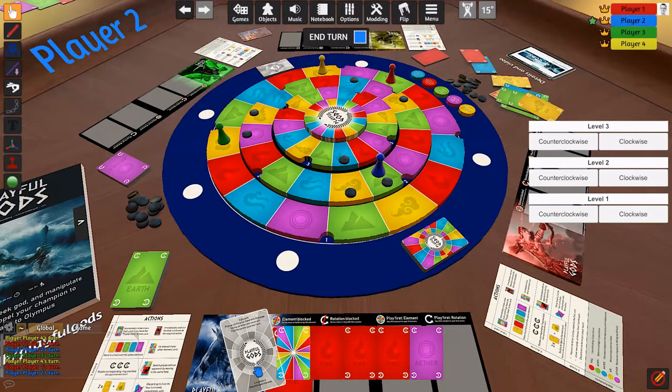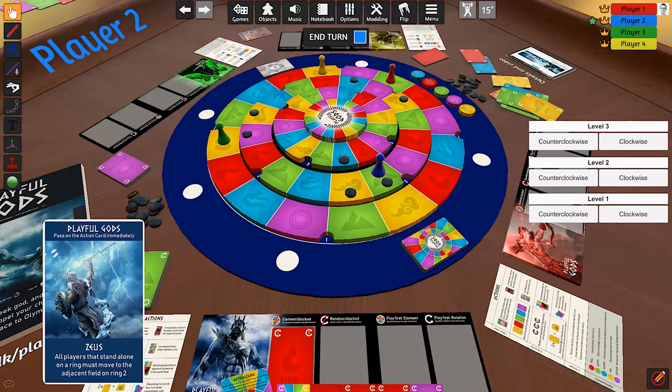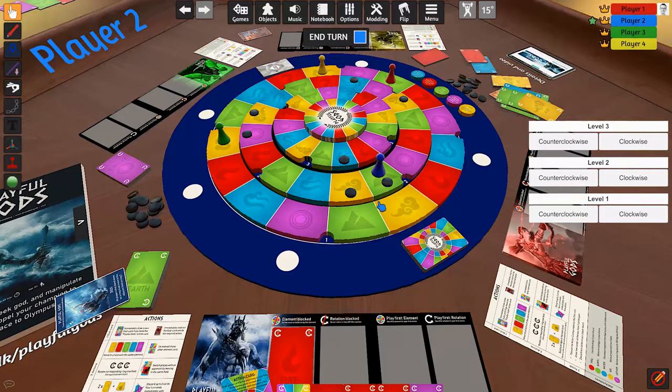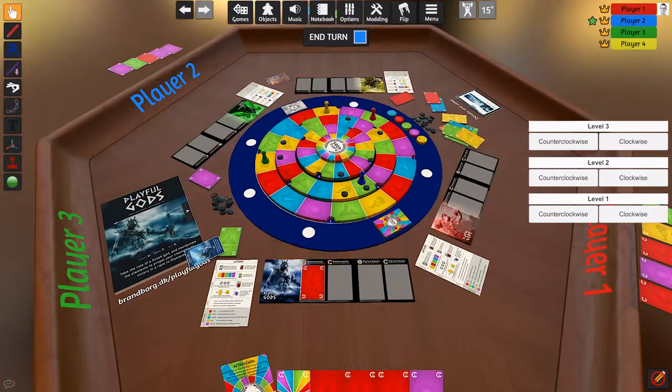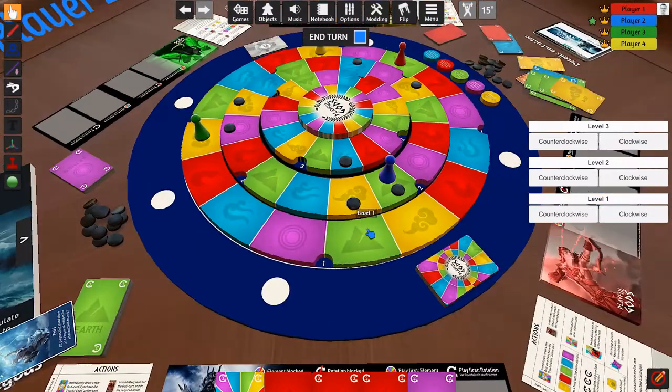Poseidon has the action card and draws a playful guard. It says all players standing alone on a ring must move to the adjacent field on level two. The only player standing alone is Poseidon, who is already on level two, so nothing changes. The card requires passing the action card immediately, which Poseidon does.